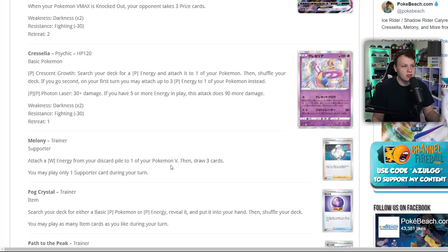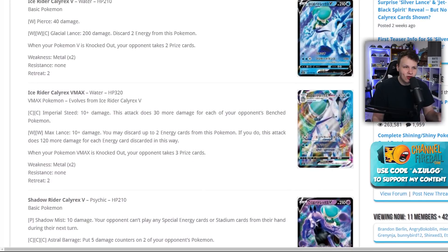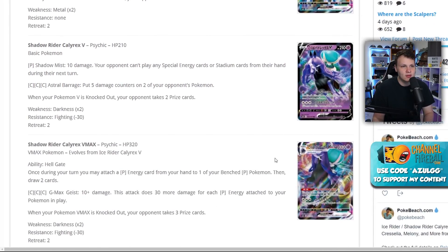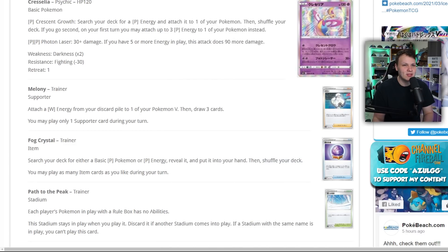Melanie is basically the Water Welder: attach a Water energy from your discard pile to one of your Pokémon V, then draw three cards. It's only one energy and has to come from the discard pile, but that's actually better than Welder as you get further into the game. You still draw three cards, and this card with the Ice Rider only does 250 damage max — not feeling it too much — but I could see it played in an Inteleon VMAX deck.